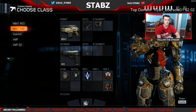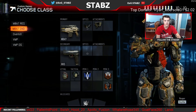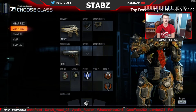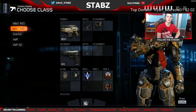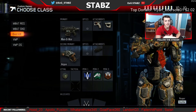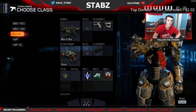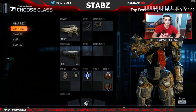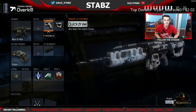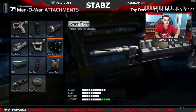Now this next class — I'm going to warn you guys. We were playing a wager the other day and somebody was using this, absolutely shredding us and destroying us. He basically won his team the game, so this is why I put it on. I even asked him for the class, and this is exactly what he had. He had a Man of War — something a bit better for close-quarter situations, just in case you don't want to stay too far back.